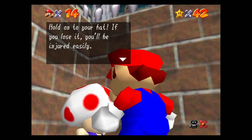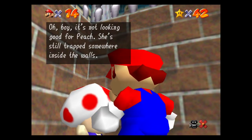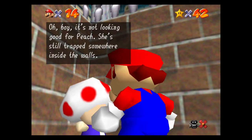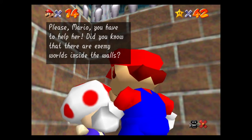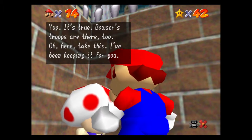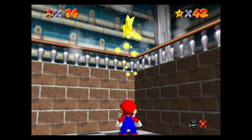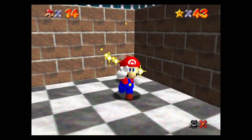The Toad says: 'Hold onto your hat. If you lose it, you'll be injured easily. If you do lose your cap, you'll have to find it in the course where you lost it. It's not looking good for Peach — she's still trapped somewhere inside the walls. Please, Mario, you have to help her. Did you know that there are enemy worlds inside the walls? Bowser's troops are there too. Here, take this — I've been keeping it for you.'